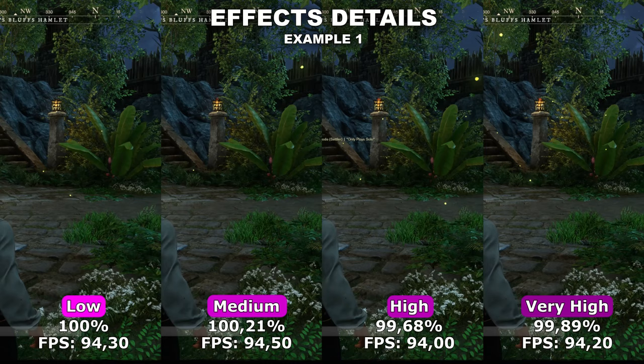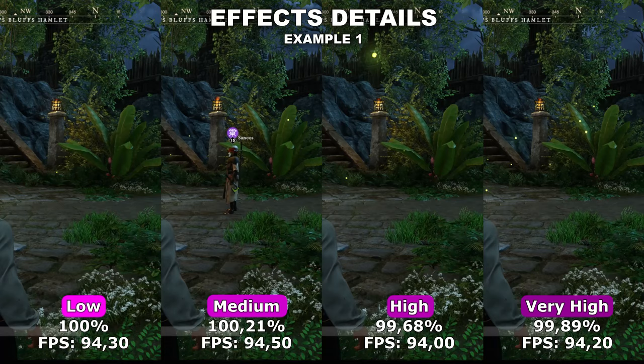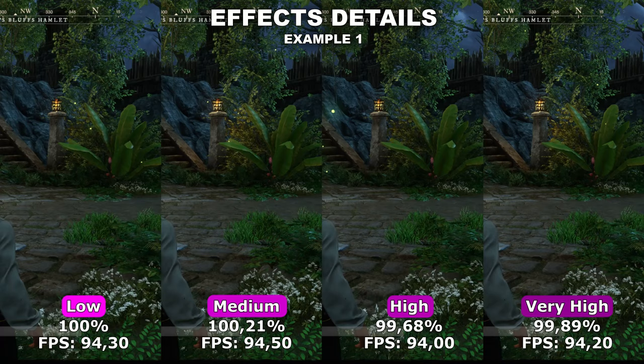I've tried to test this with two different examples. In my first example, I wanted to see if it would make any difference with the fireflies, which are inside one of the main cities. However, in terms of both quality and performance, I found no difference at all between all different settings.